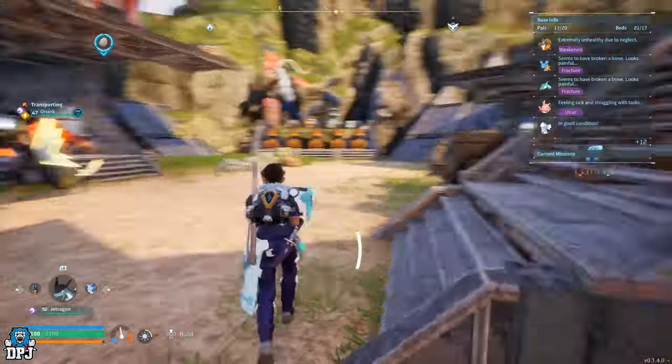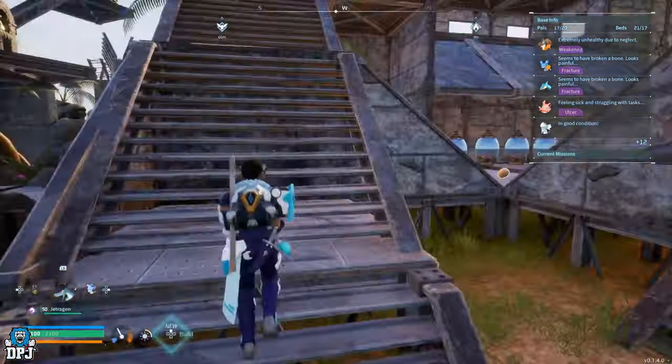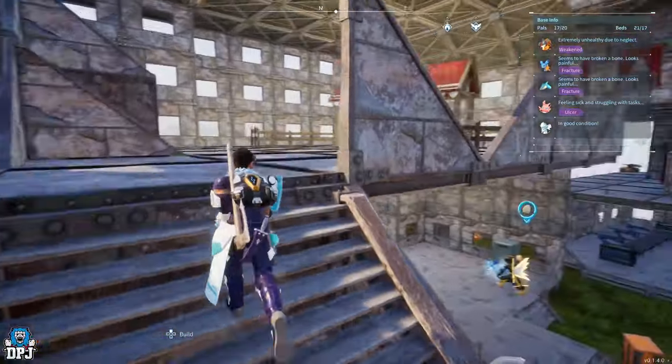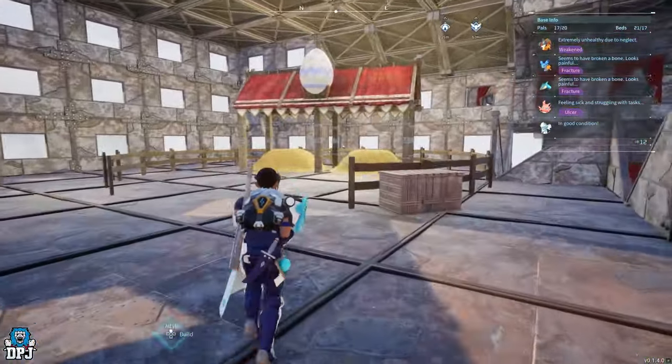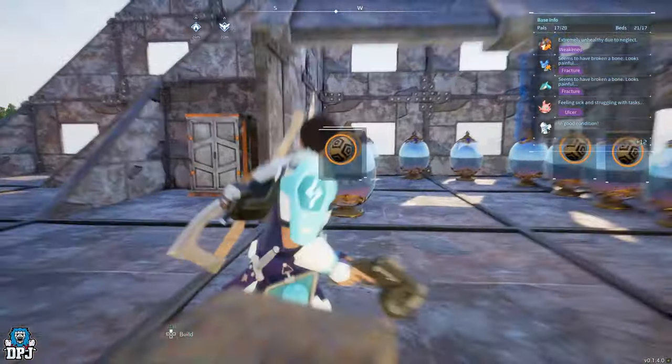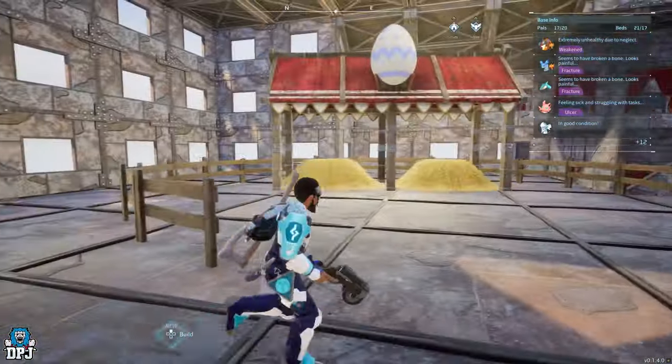I'm actually moving base - I'm fed up with this one being so tiny. But what I did was put these two in a breeding pen and let them breed away. The eggs are all right there; every one of those eggs is a baby from these two maxed-out Anubises.